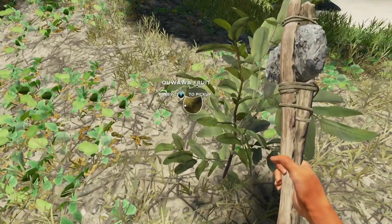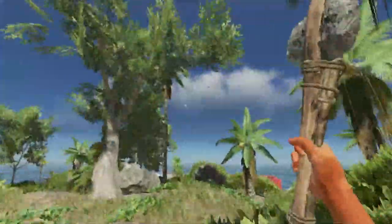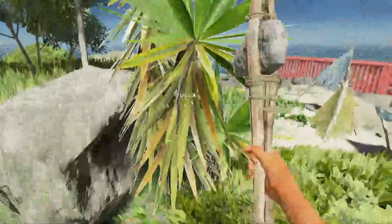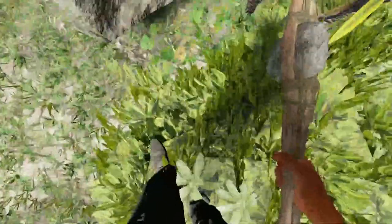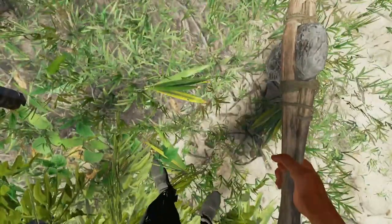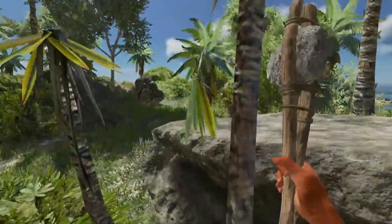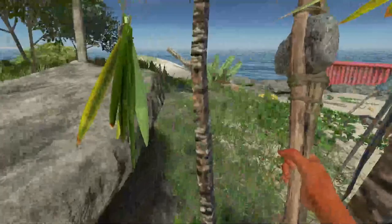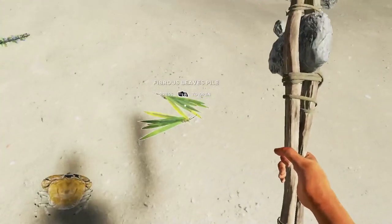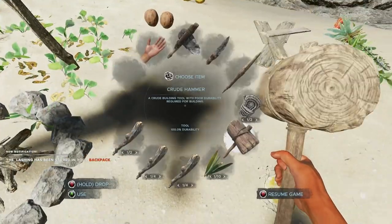Looks like we found an aloe vera fruit — I'll just leave it there. Chopped some more trees for sticks. The yucca tree has respawned its leaves, which is always great because it drops five or six leaves, and you can craft one piece of rope from one yucca tree. That's actually a decent ratio.